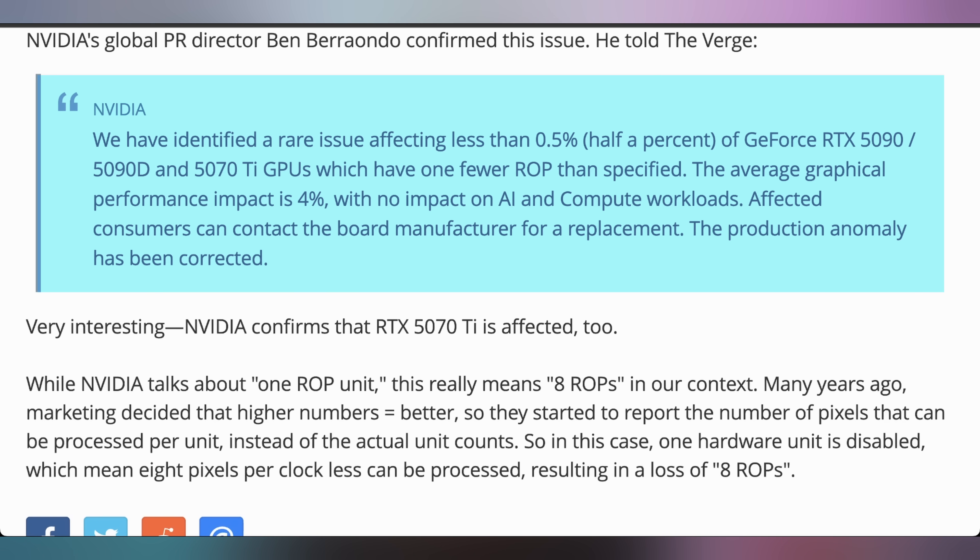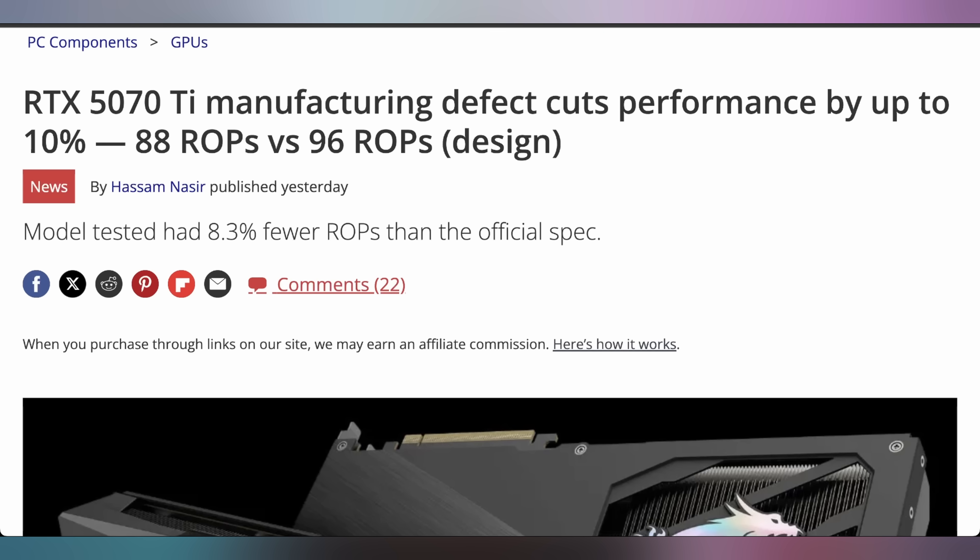With the RTX 5090 it's 4%, but when you test the RTX 5070 Ti, it's actually closer to 10% because missing those eight render output units is a bigger proportion. NVIDIA stated they accidentally shipped faulty RTX 5090s and 5070 Tis, which is curious because according to everything I've read, this is something that would have been found out with proper quality assurance. It does feel like a hardware bug that should have been caught, and the fact that they immediately knew it was half a percent seems like they know where it's coming from.